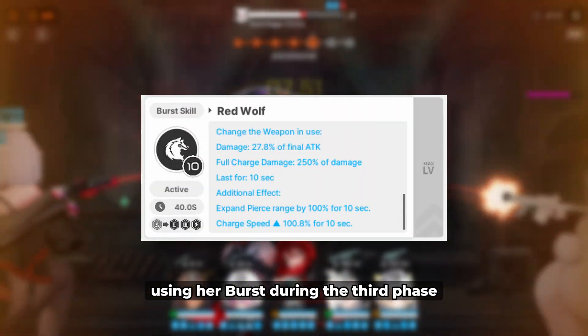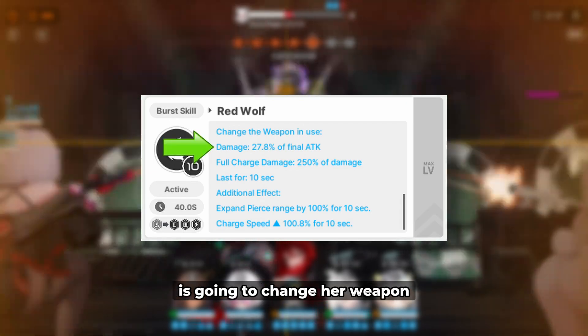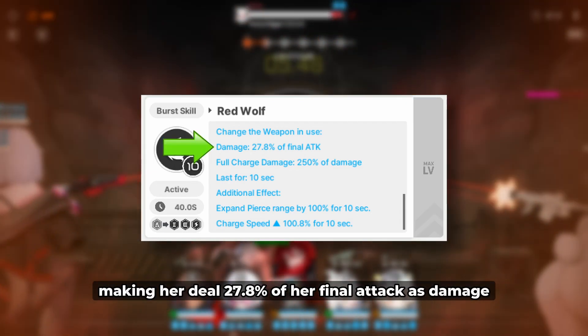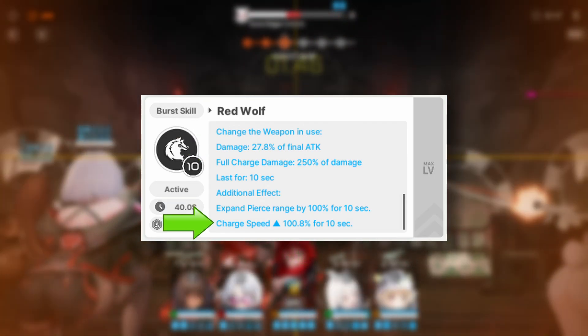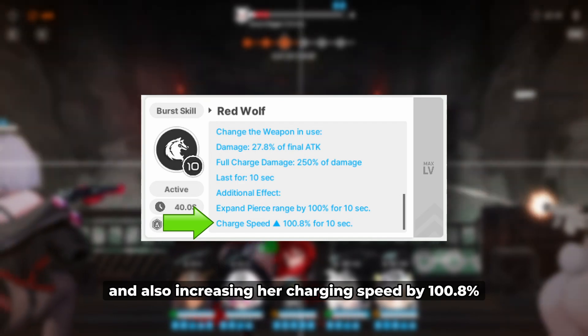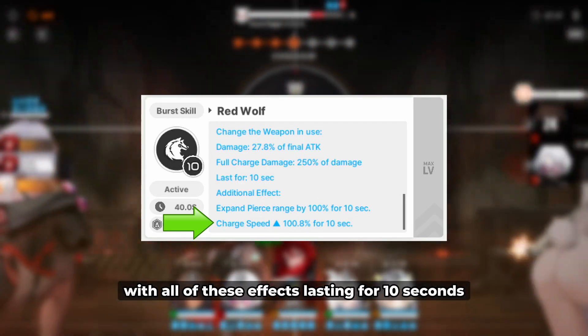And lastly, using her burst during the third phase is going to change her weapon, making her deal 27.8% of her final attack as damage, on top of giving her attacks double the effective radius, and also increasing her charging speed by 100.8%, with all of these effects lasting for 10 seconds.